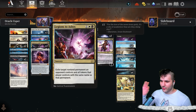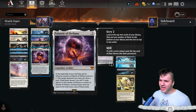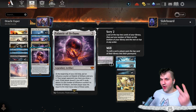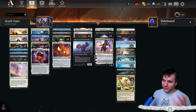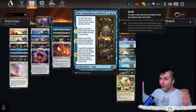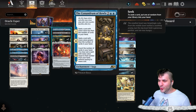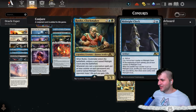Legion to Ashes - exile target non-land permanent an opponent controls and all tokens with the same name. I like the exile because we run two One Rings and it's indestructible, so you have to exile. For token decks that go wide - handbuff and mono red - this is really really good. This card is one of the best designed cards ever: at the beginning of your end step you scry two, then mill one card, then two, then three - eventually they can't take all the life damage.